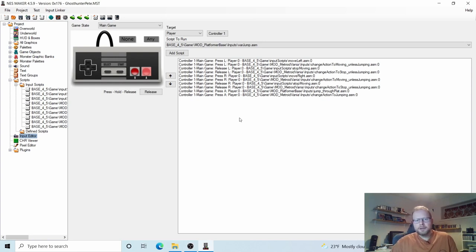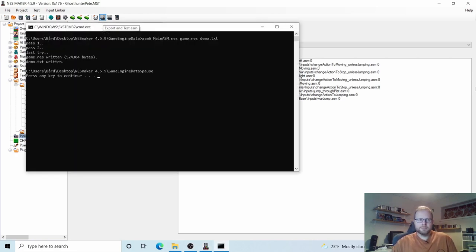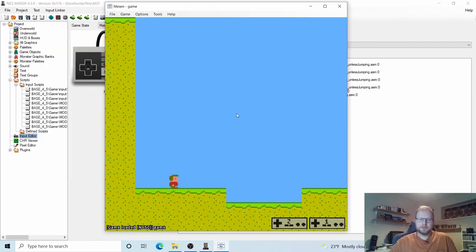So Release A, Var Jump — let's add this script and test it. Press A — he does a full jump. But what if I tap the A button? It's working great — I can just tap A and he does a small jump, or hold down A and he does a full jump. I'm happy with the animation speed too, so everything's great so far.